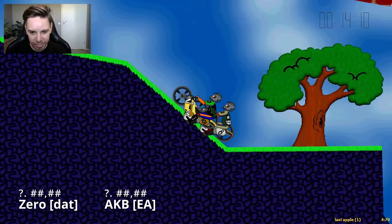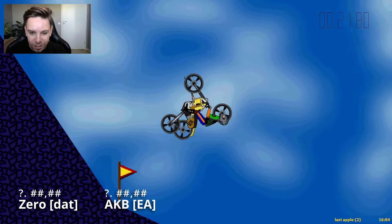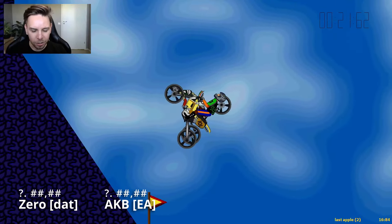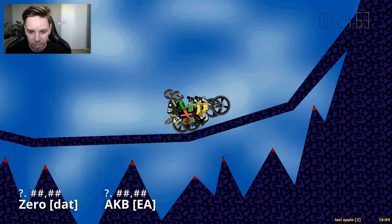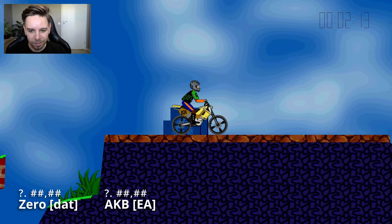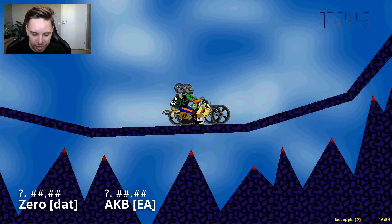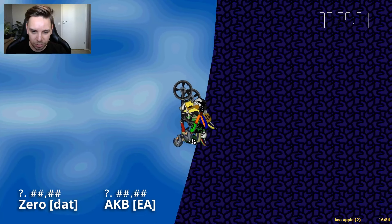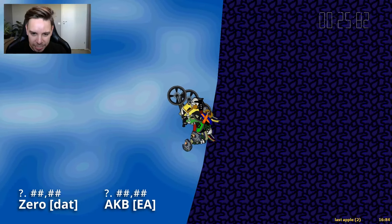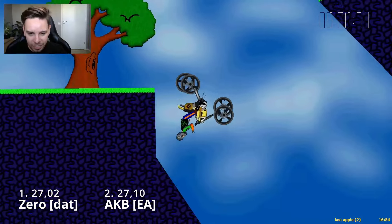Zero catching up with a very nice push, timing it to gas very far on this upward slope. Zero is catching up by the apple. Both coming in for the corner — completely equal. AKB has a very nice landing using an extra vault then counter vault to gas very early in the slope. Both coming in for the bounce. Did Zero just bug bounce as well? Basically equal speed, but AKB is in the lead. Both coming in for the bounce on the wall. AKB does an early vault to compress even more, Zero a little bit later. But Zero compresses later, bounces earlier, and just flies out and beats AKB.